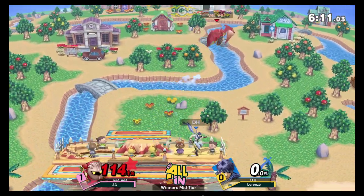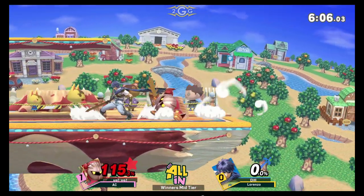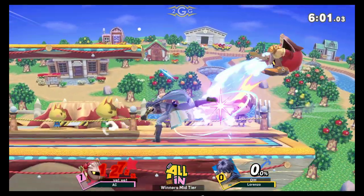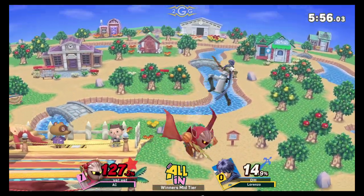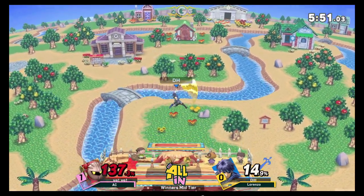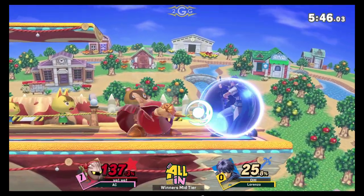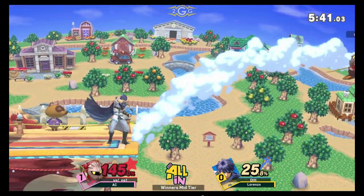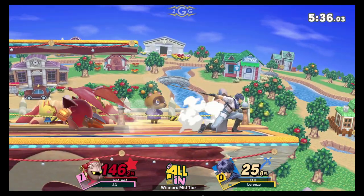These edge guards for AC have just been on point. Every time Lorenzo goes off stage, I don't think he's coming back. Shuttle Loop comes a fair bit of distance as he goes off stage with the back air, charges up the eruption, goes with the dimensional game to get around it. There are just so many ways for AC to get back to stage that it's basically impossible for Lorenzo to ever go out there and edge guard him. On the other hand, Lorenzo doesn't have more than two ways to get back to stage, and they're both very telegraphed — you pretty much need to commit to one right away, especially in this particular matchup.